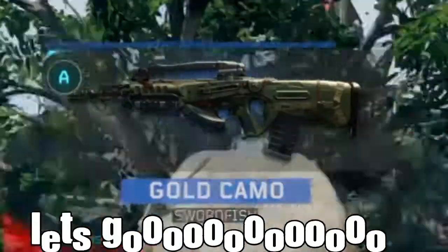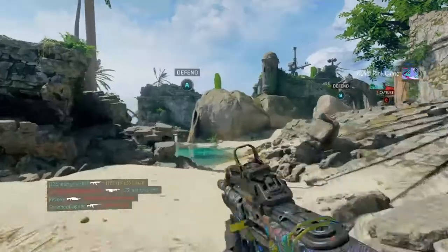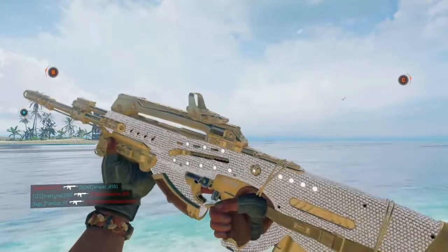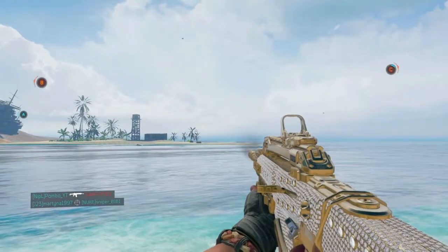Diamond camo for all tactical rifles. Gold camo on the Swordfish. Let's go. I shot him. Roller rink camo as well. We did it, we actually did it. Look at it — this is diamond camo in Call of Duty Black Ops 4. It looks so good. Look at it.